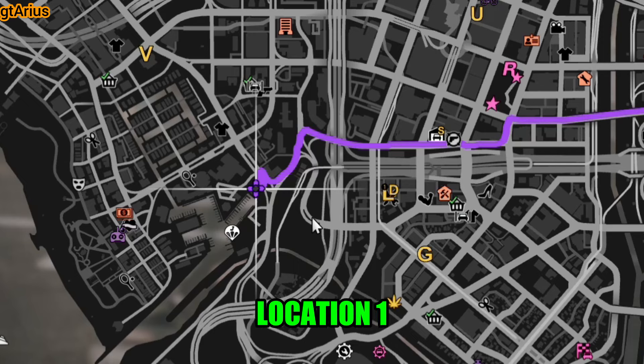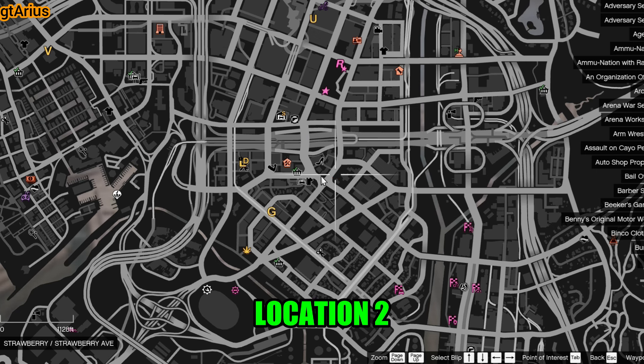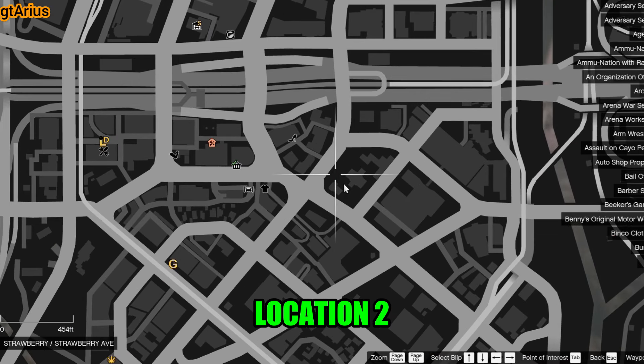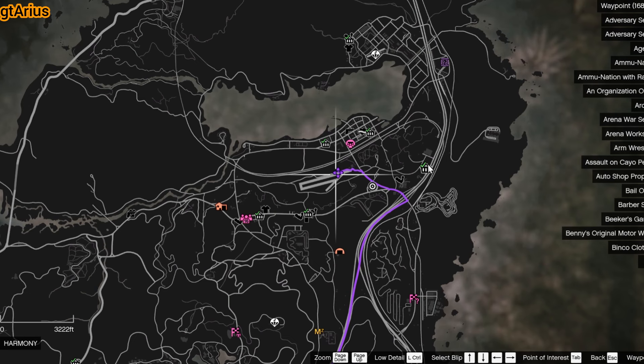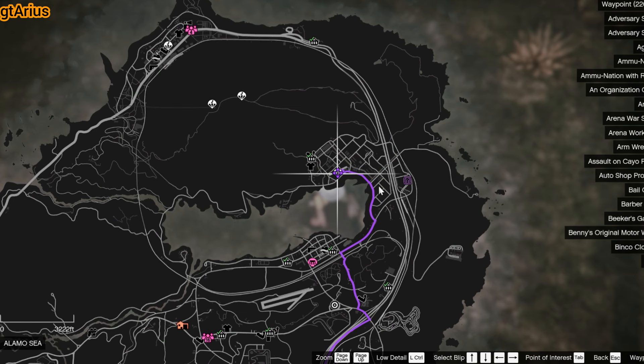For faster transportation, you can find helicopters at two locations. Additionally, you can find other aircraft at LSIA, Meriwether Headquarters, Sandy Shores Airfield, Fort Zancudo, and Mackenzie Field.